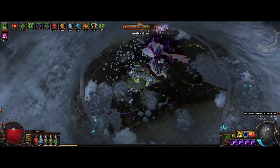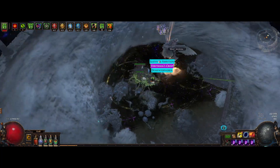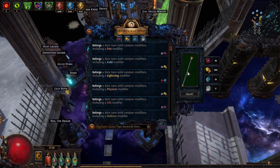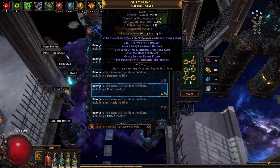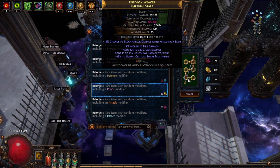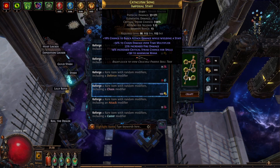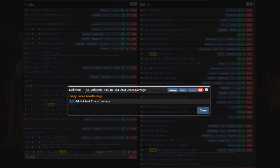I've actually been creating quite a bit of profit from this as well, and that's why I wanted to make this video. I don't think that everyone knows you can make this with just this easy method. What I'm talking about is using the Harvest Craft — specifically a craft called 'Reforge a rare item with random modifiers including a chaos modifier.' This guarantees a chaos mod when used and costs around one and a half chaos each time. If you check on poedb, there are four different chaos modifiers possible, but if you're using an item level of 82 or under, this reduces to three options instead.